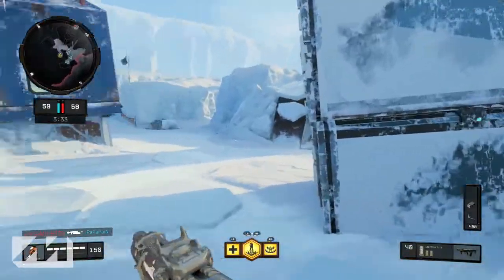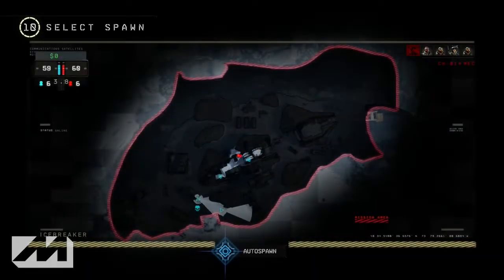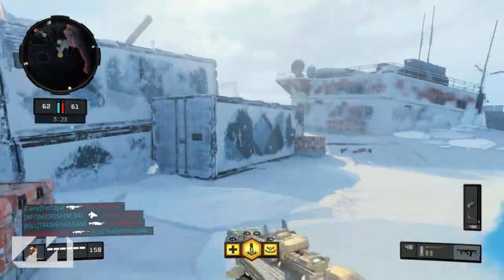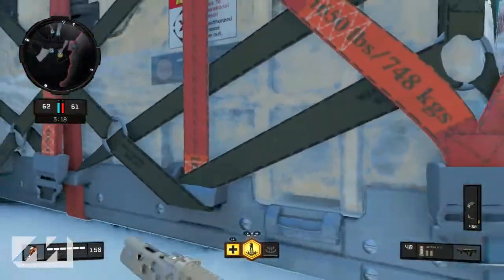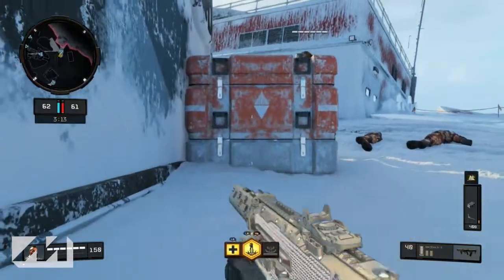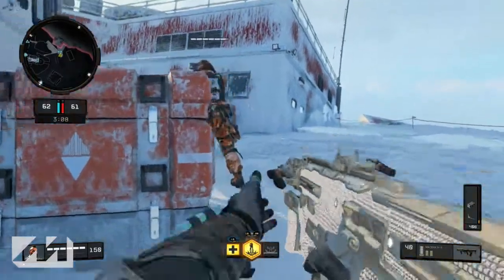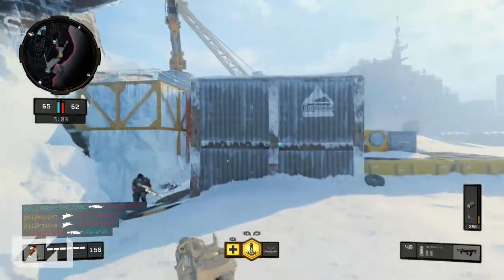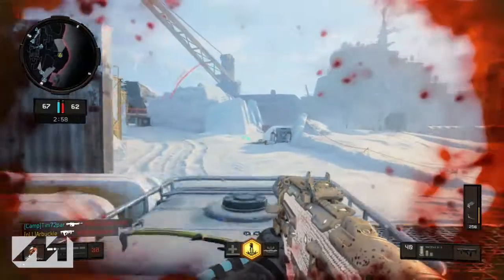If you re-roll the care package and it's still something like a UAV or counter-UAV, just let your teammates take it. You'll get a bunch of points for sharing, you'll complete share package challenges which gives you even more XP. Anyway, that's all the tips I wanted to share about the care package. Hopefully you enjoyed — if you have any questions or tips to add, leave them in the comments below. Make sure to subscribe if you haven't already, and I'll see you guys in the next video.